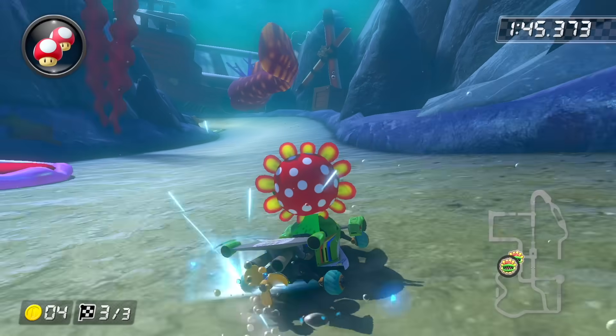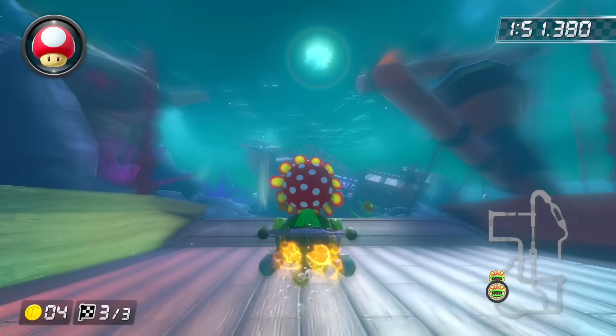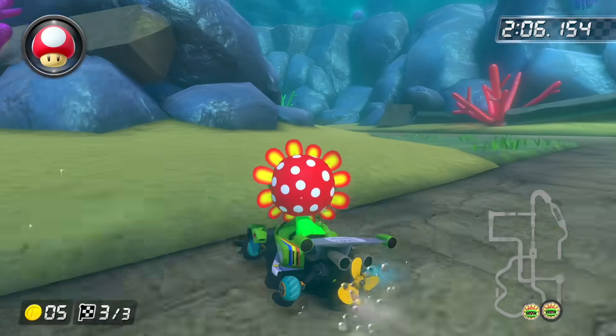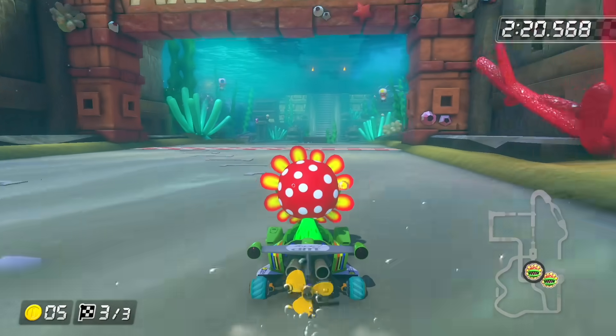The last shortcut is a very obvious one towards the end with the eel and the pirate ship — just go through the sand area where you see the giant ramp, and if you have a mushroom, you can't miss it. There's another dirt slash grass path before you dive deeper underground that you can hit with a mushroom, and right before finishing the final lap there's a grass dirt path you can hit at the very end as well.